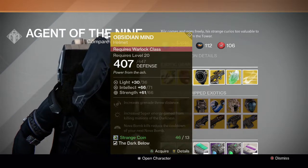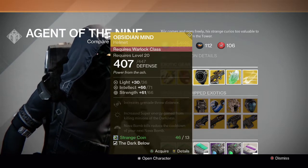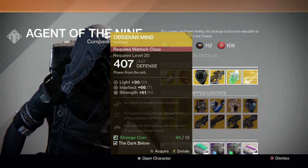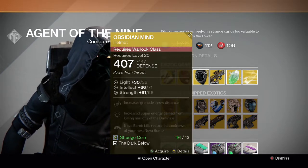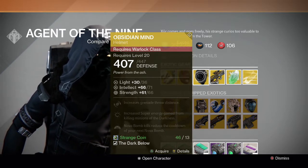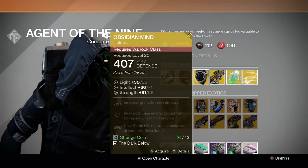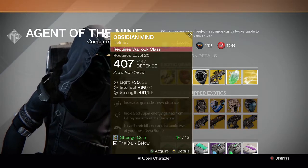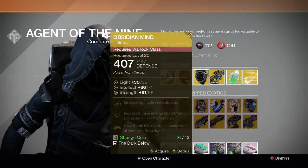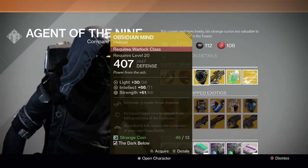And then for the Warlock, we have the Obsidian Mind. Increased grenade throw distance, increased super energy gained from killing minions of the darkness, and Nova Bomb kills reduce the cooldown of your next Nova Bomb. Really good — I recommend this 100% as well, because it's pretty good in the Crota's End raid. Also pretty fun to use because you can get your super really quickly in a lot of PvE content.